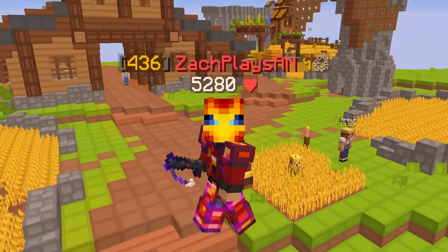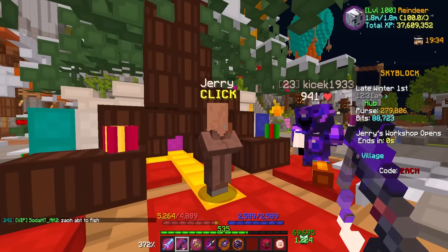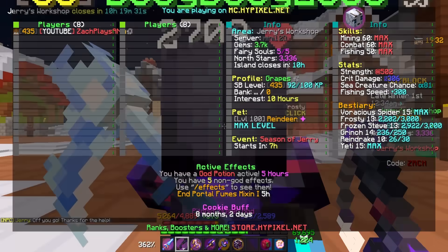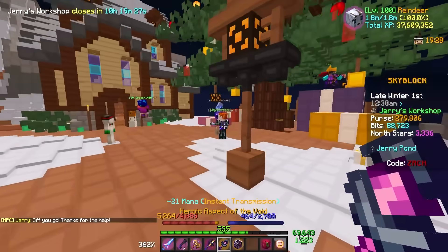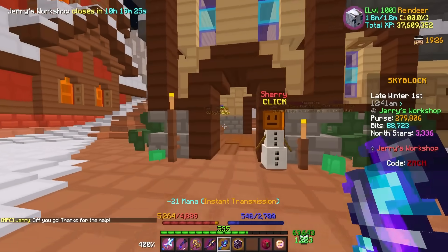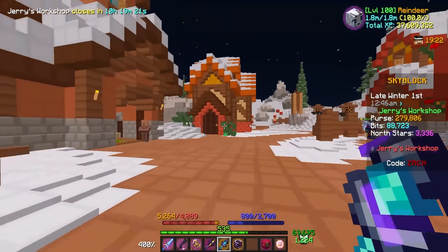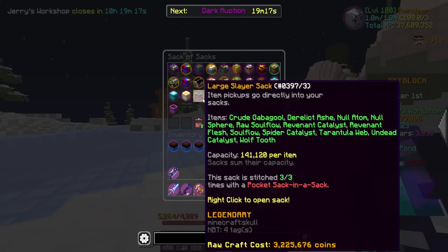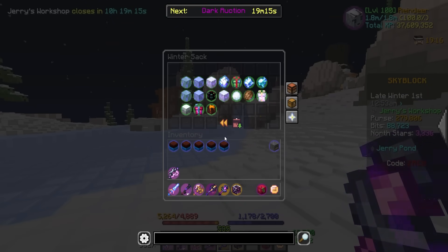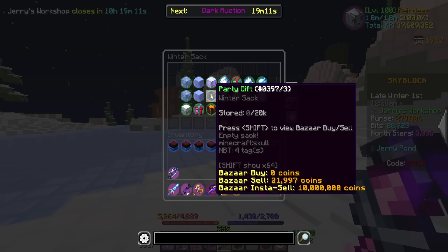I do greatly appreciate everyone using my code. You guys are amazing. Without further ado, we got to get fishing. Jerry's Workshop has now opened and this is exciting for a couple of reasons. We're going to head there right now. We need to do some winter fishing because we need some party gifts. As you can see, everyone is kind of jumping around trying to get their regular gifts. But because Mayor Foxy is in office, winter sea creatures should give us party gifts. There is a spot for party gifts in the winter sack, as you can see.